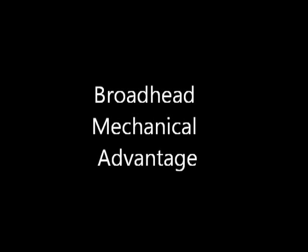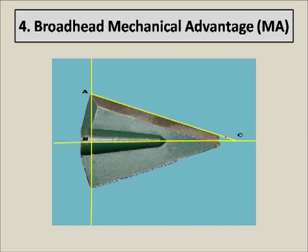Our next factor is the broadhead mechanical advantage. You can think of a broadhead as just a series of inclined planes. As you'll remember from high school science, an inclined plane lets us do more work with whatever force is available. The amount of influence that mechanical advantage is going to have depends on the types of broadheads you compare, but it has more influence on a perfect flying, structurally secure arrow than any other factor except extreme or ultra-extreme FOC. The more efficient the rest of your arrow is, the more penetration gain a higher broadhead mechanical advantage is going to give you.